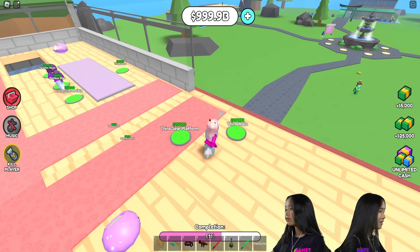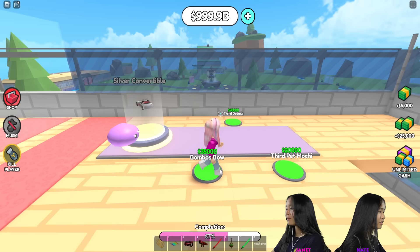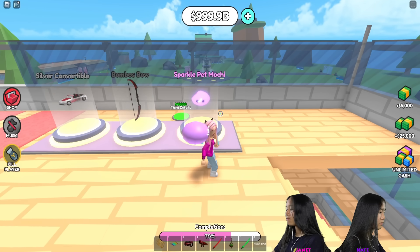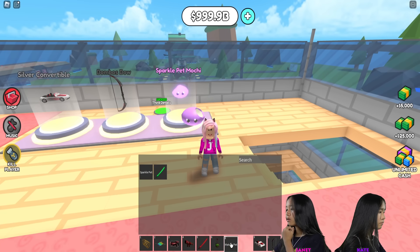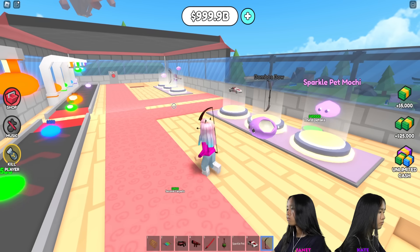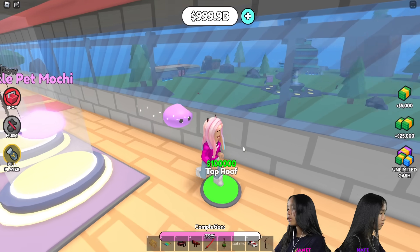Let's get third carpets, third walls, third gear platform. You're going to get the stuff from the second floor. I know, I'm going to fetch the third floor first. Silver convertible. Bomb, Bombos bow. Sparkle pet mochi. Let's equip all of these. I grabbed something from Tad's place. I'm going to put away Tad's pet and stuff, but I'll keep his watermelon launcher. The bow — nice. I'm going to test that out later.